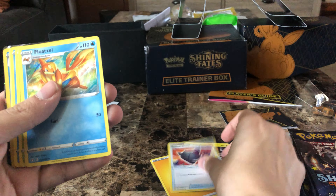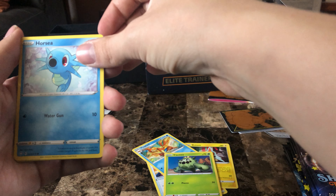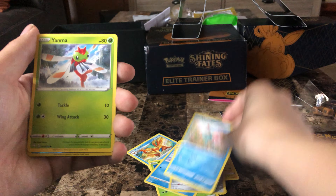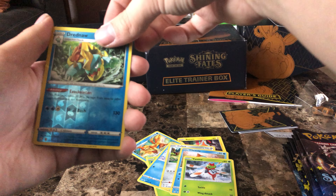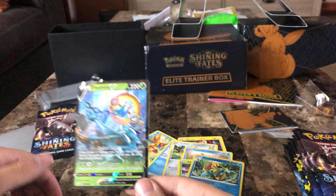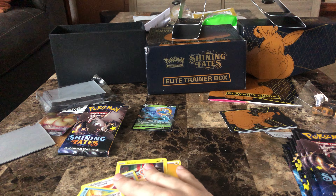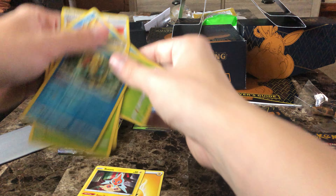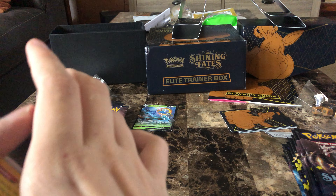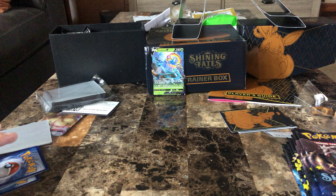We start with an Energy, Rotom, Rusted Shield, Float Soul, Gechnia — which I have a lot of — another Q-Pant, Chewtle, Yanma, Reverse Dreadnought, and Delmise V. It's nothing too special — it's just a Delmise that shall meet its demise. No, I'm joking, that was a bad joke. I apologize. That's one pack then.